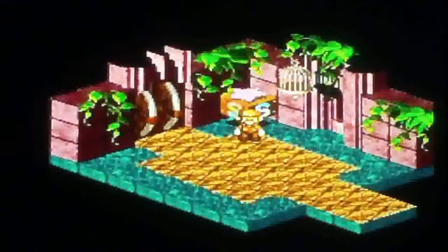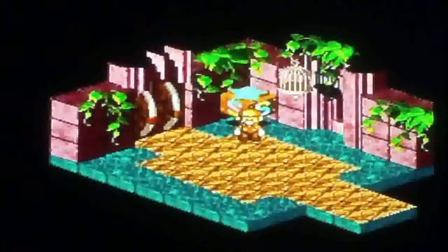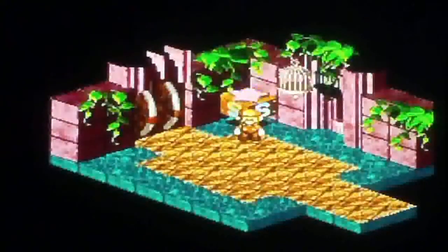Hey guys, this is ShotKirby707 and welcome back to Super Mario RPG. In the last part we found out that Mallow is really a prince, and we snuck into the Nimbus Castle. In this part we're going to explore the castle and see what Valentina is up to. So let's head on through.